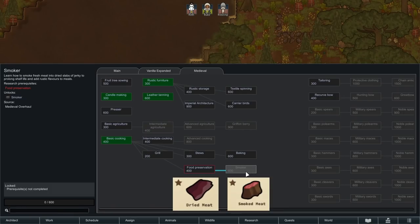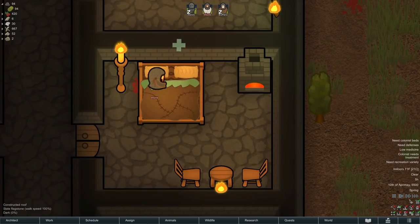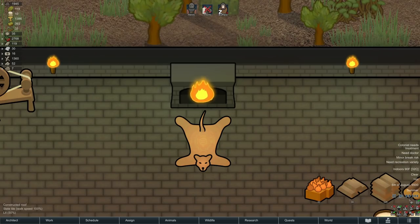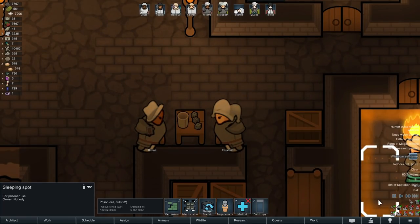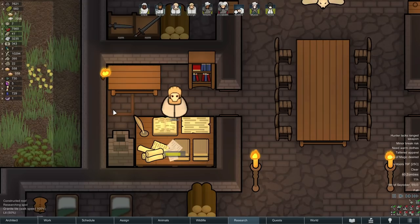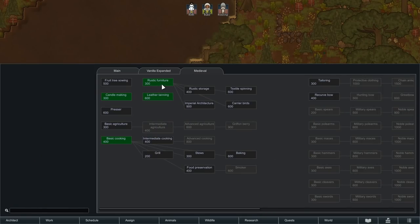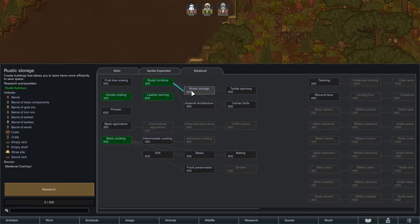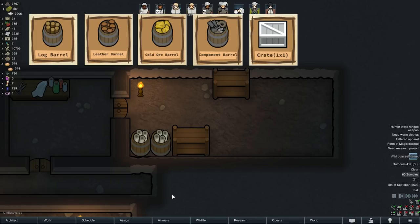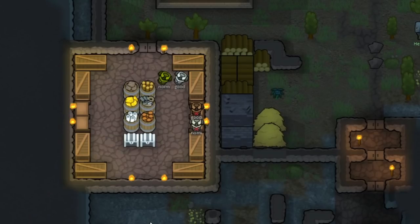Rustic Furniture adds great medieval-feeling furniture including beds made from straw, leather, or heavy fur, and cozy hearths and wood stoves for heat. You can also have a cup-and-dice game for recreation. This also unlocks the simple research bench — prior to this you can only research at a basic research spot, which this mod adds. So if you start with no research, I recommend researching Rustic Furniture first to get that research bench as soon as possible. Rustic Storage is where the Deep Storage reliance comes in — unlocking it adds cute storage barrels, crates, and shelves that work like stockpiles, keeping storage rooms neat and tidy.